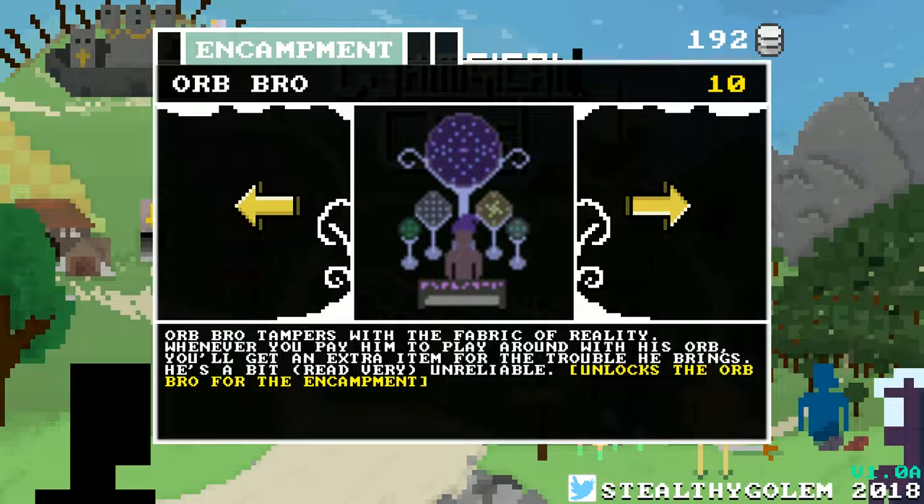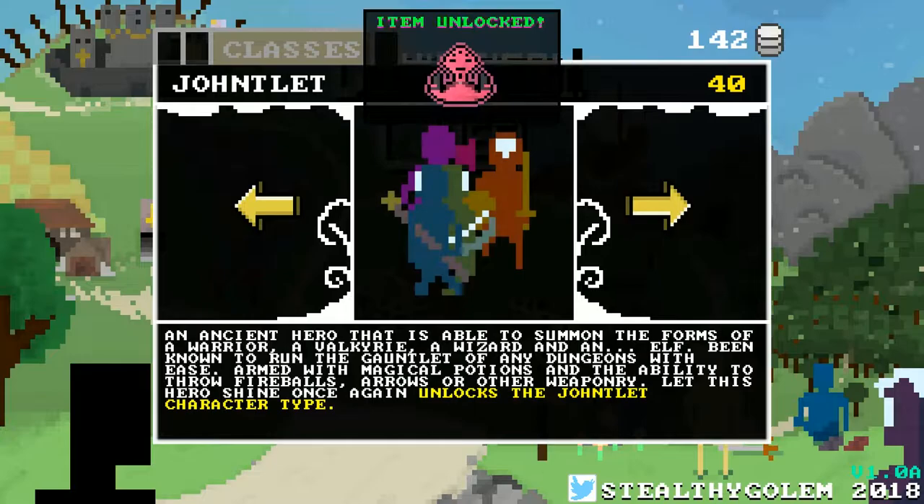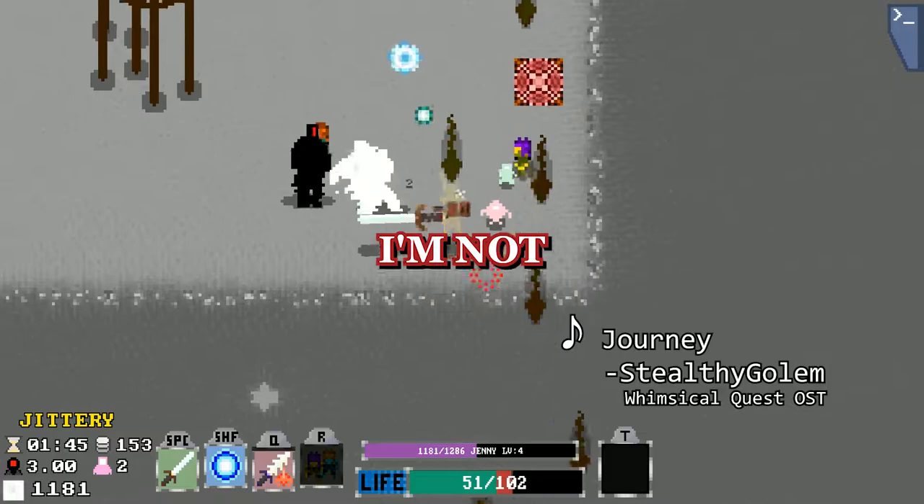Characters, along with things like different shops and permanent stat upgrades, are all unlocked with bits, which you accumulate through play and get to keep after you die. After one play session on jittery — that is, the medium difficulty — I had enough bits to buy every character. And maybe I'm just really good at roguelikes, but that seems pretty generous.